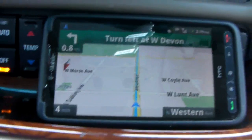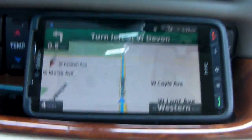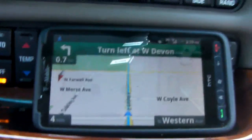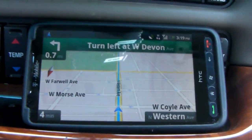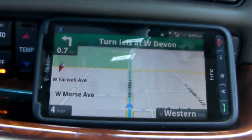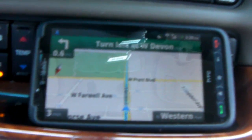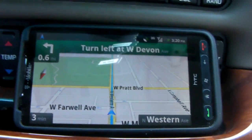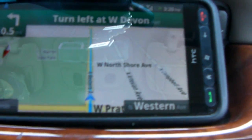So once again I'm here with the HTC HD2 running Froyo Stone by Darkstone. Darkstone is the guy that created this build — this is version 2 of his Froyo Stone build — and I'm using the Google turn-by-turn navigation right now. You can see we're approaching Pratt. We just crossed Pratt.